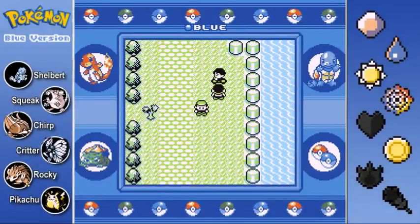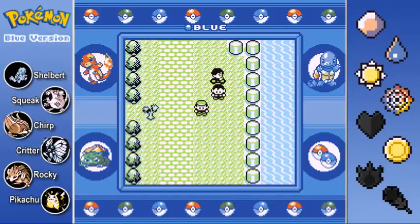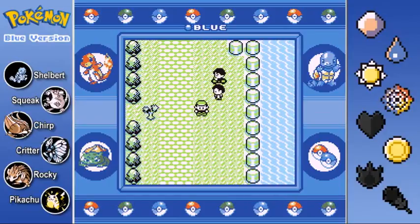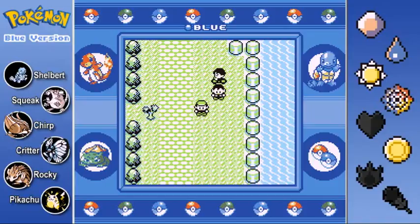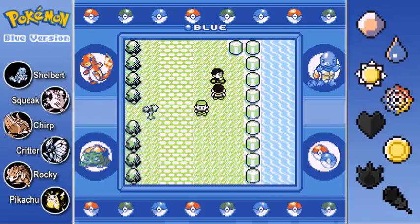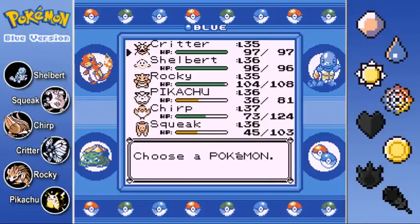Welcome back, Pokemon Trainers. Professor Chaz here, the Lab Coats on Backorder, and we're here at episode number 28 of the Pokemon Blue playthrough. In the last episode not much happened. In the previous few episodes, we dealt with the Saffron City Gym and got our fifth Pokemon League badge. We captured the Snorlax on the route south of Lavender Town, and last episode we started making our way towards Fuchsia City, dealing with a good number of trainers along the way. Let's get a quick team recap as we kick off the episode.